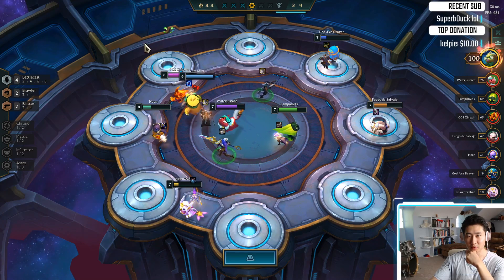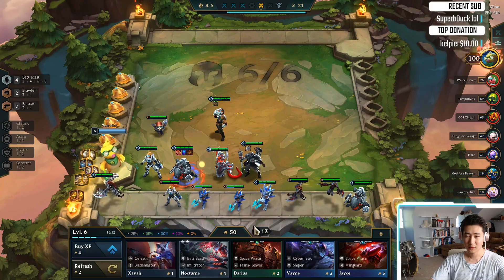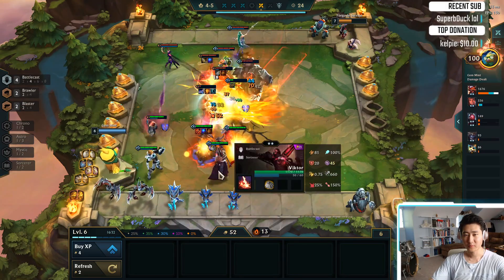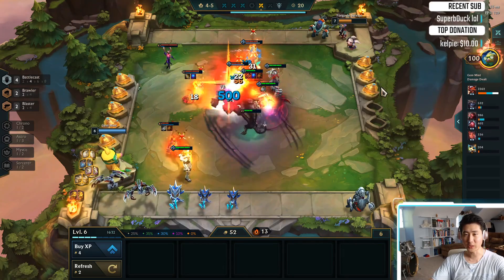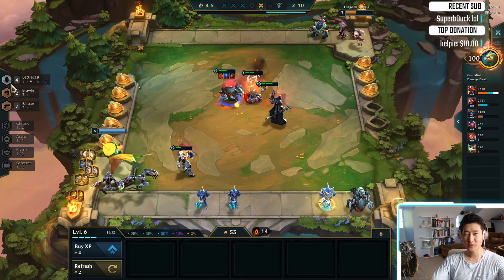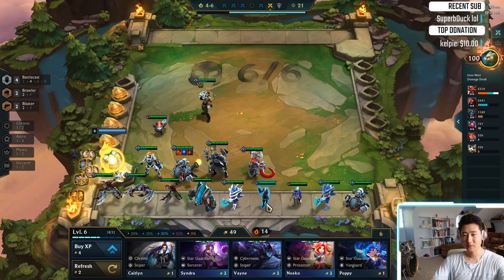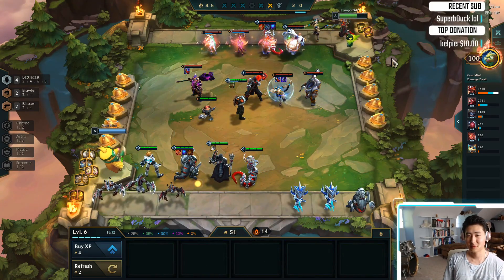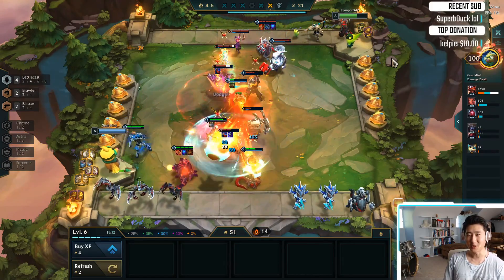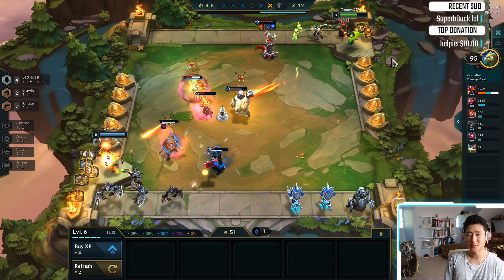Let's get the Viktor. Two-star Viktor. I want to keep the Viktor on the board. We're gonna lose this round — oh, maybe not. Dude, that Kog'Maw healing is actually insane, like the Battlecast healing. Wow, the Battlecast healing is pretty insane. I'm gonna buy all the Fizz. Maybe I shouldn't have gone for 3-star Kog'Maw, cause I would be at level 8 right now. But man, this Kog'Maw is carrying really hard.